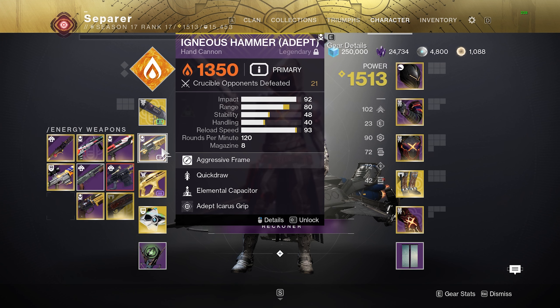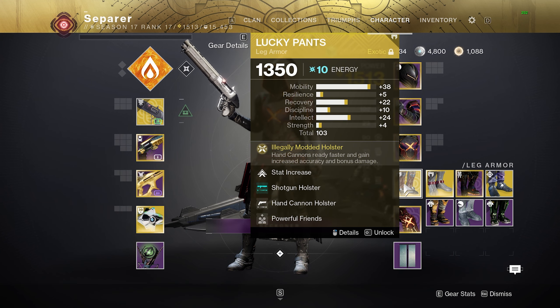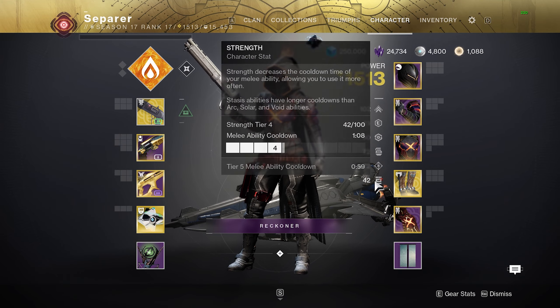I'm going to throw all the numbers at you right now. Igneous Hammer has 23. Icarus grip and Adept Icarus grip both give you 15 AE — that bumps us up to 38. Lucky Pants give us an extra 20 whenever we ready the hand cannon. This is specifically for hand cannons, doesn't give 20 to everything. So that gets us to 58.